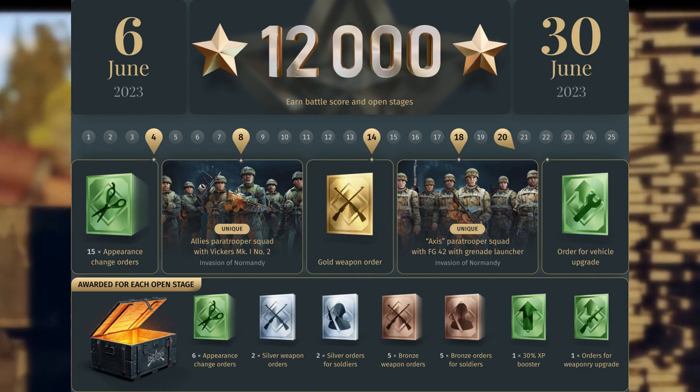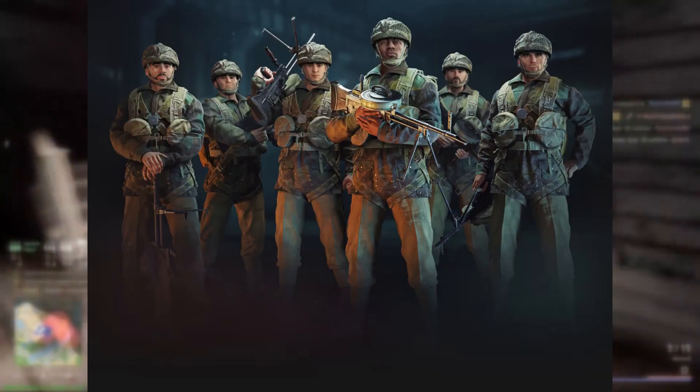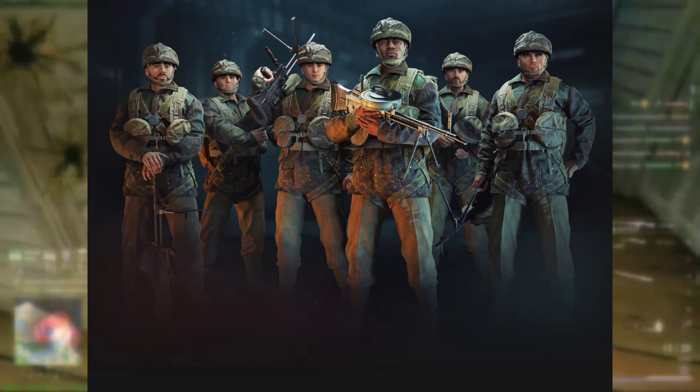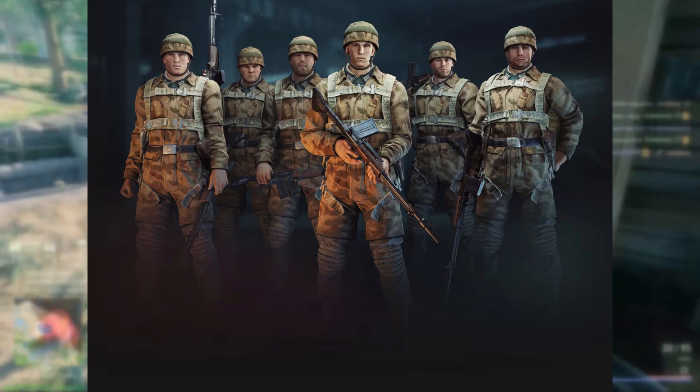You will get yet another opportunity to get paratroopers for free for the United States side, which gives us the opportunity to have two paratrooper squads for free for the United States, and a brand new paratrooper squad for free on the German Axis side.